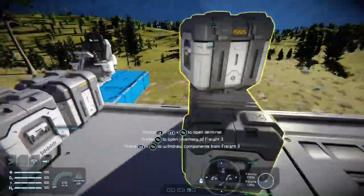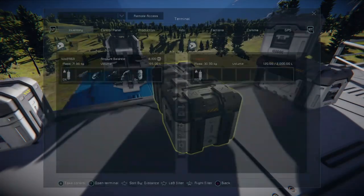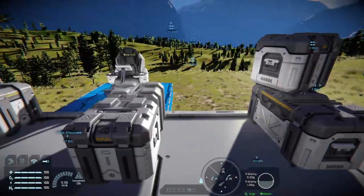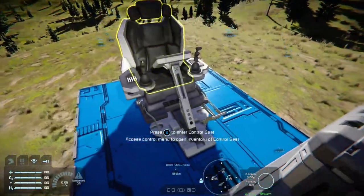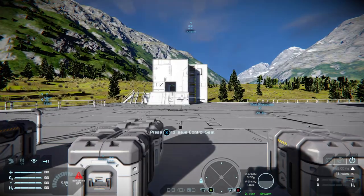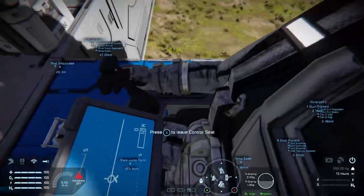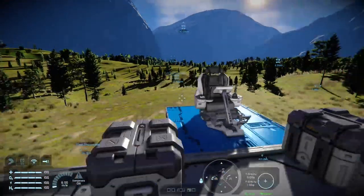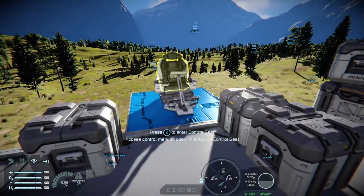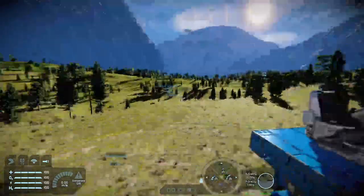Then we have freight containers — these actually take storage, so you can have a thousand litres, two thousand litres, and three thousand litres. Put the Clang Cola in there! And for your small grids, to make little vessels and so on, we have the small grid control seat — a nice, simple, effective design, useful to make little rovers or even atmospheric vehicles. I've done a few like that using the control seat.